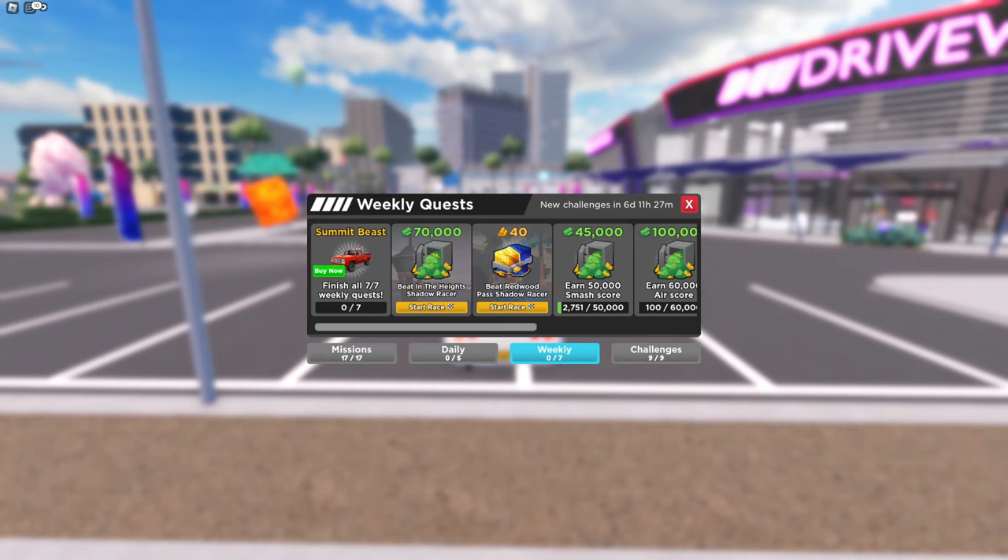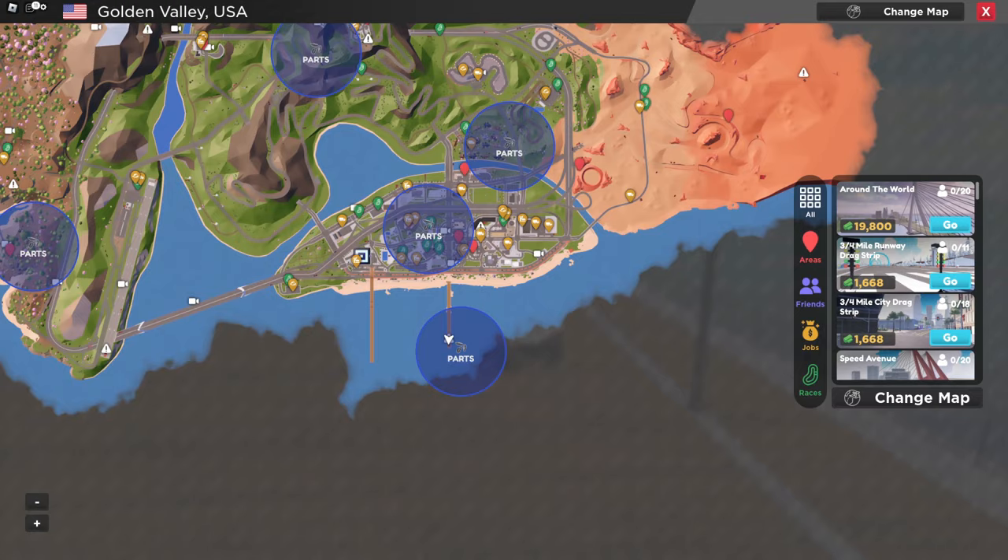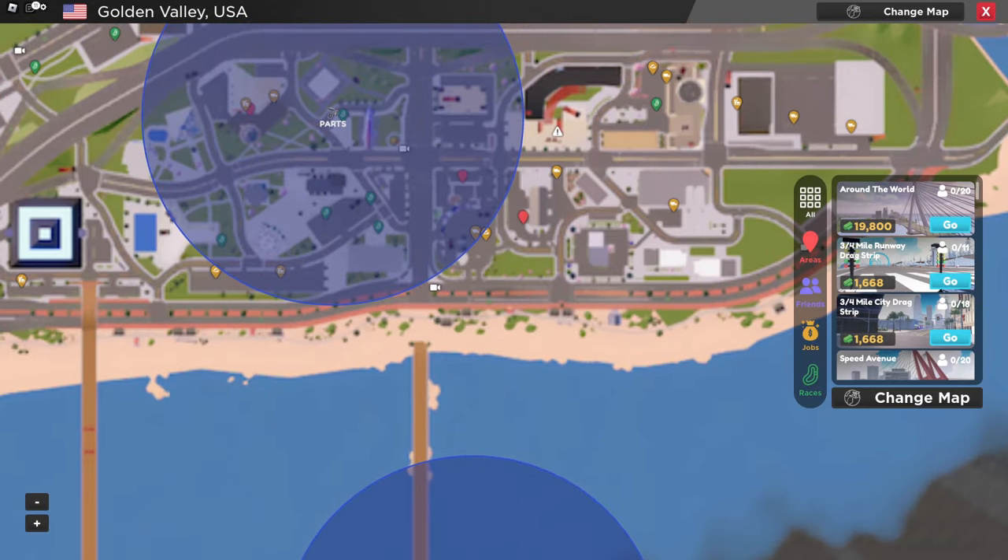And this week for weekly quests, we have the Summit Beast. All the quests are pretty much the same. I'll show you the five parts in the USA map. Starting off with the first part, head to one of these trailer deliveries right here.